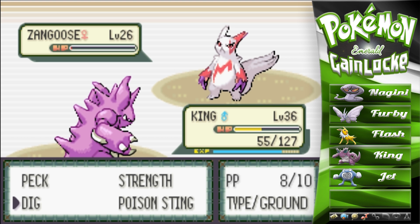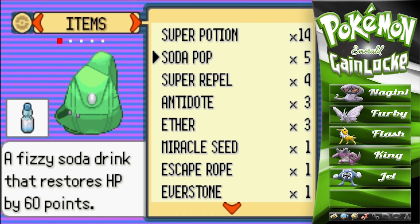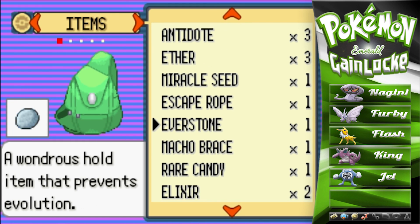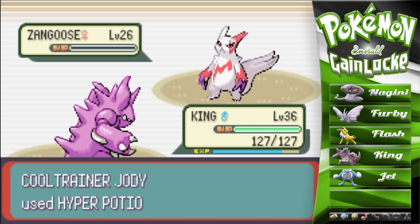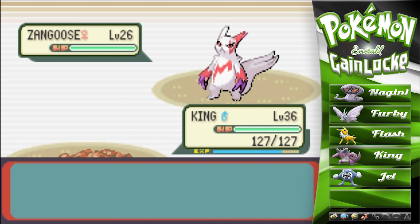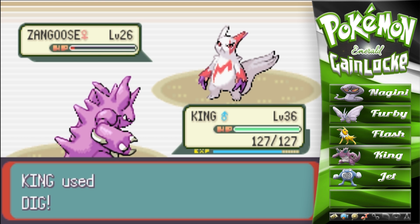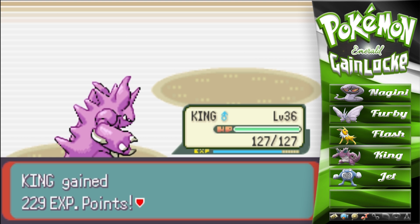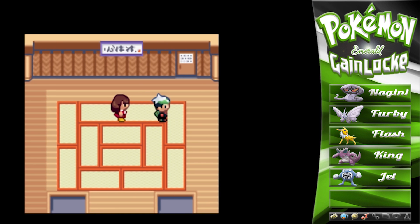He goes for Slash — high crit rate! Please kill... unbelievable, he holds on. Come on King, slow down. He'll probably heal. Soda pop brings him to 60, we're at about 75 so we're gonna use a Hyper Potion. He also goes for the Hyper Potion — good read! We're faster, let's go for Dig. He goes for another Slash. Can we catch a crit? A crit Dig! You the man King! That was huge — Jet to 26!